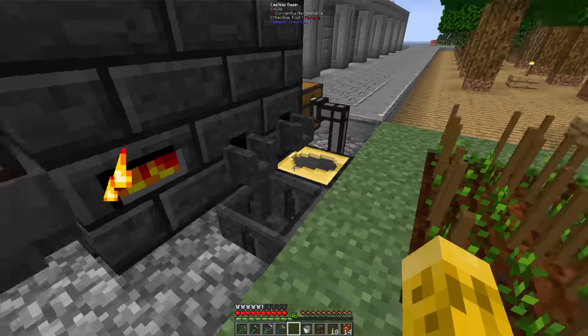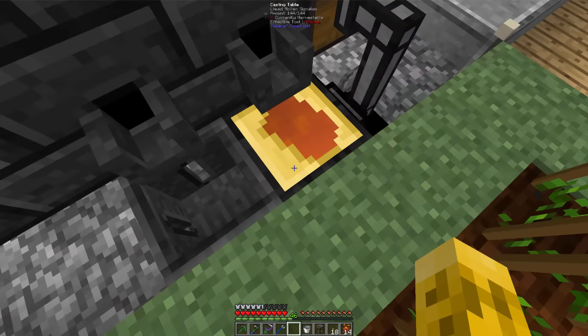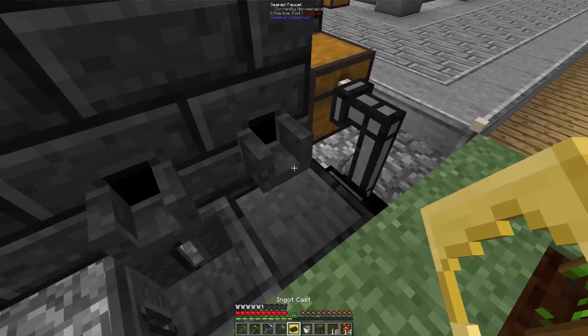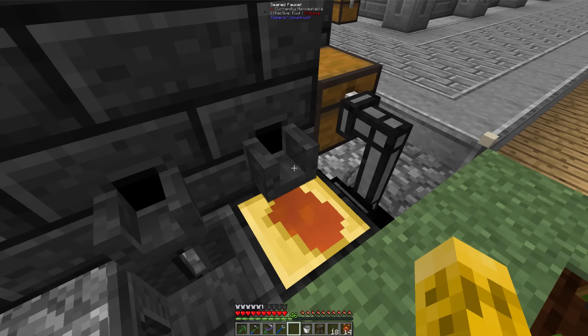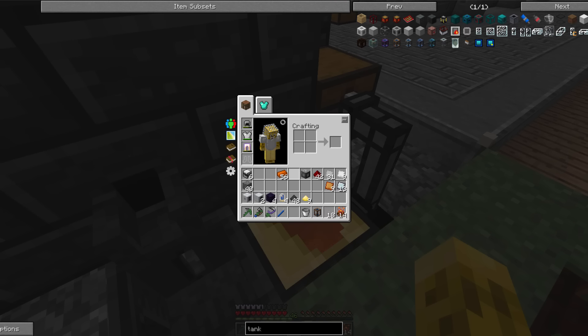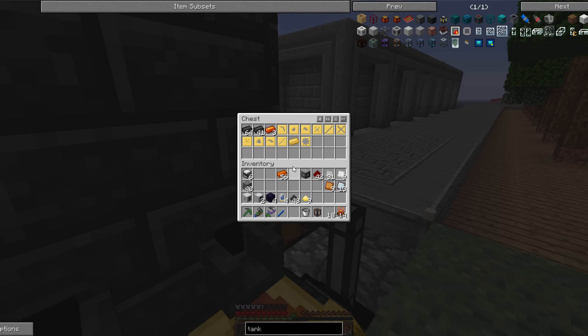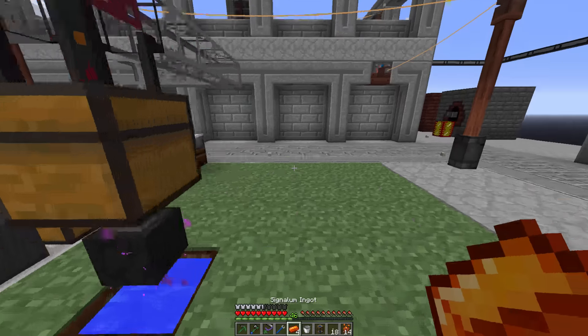Yes! Four ingots of signalum. Ooh, that's an interesting orange color. We got our signalum. That didn't seem that hard — I thought signalum was a lot harder to make because you can do some pretty cool stuff with it.